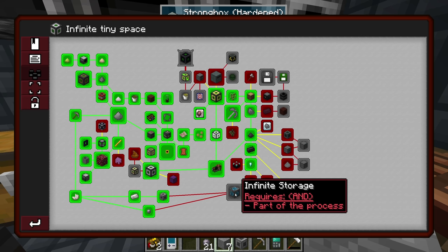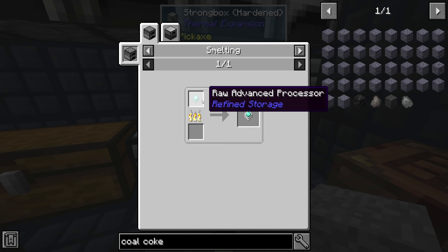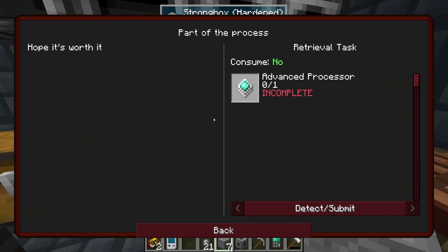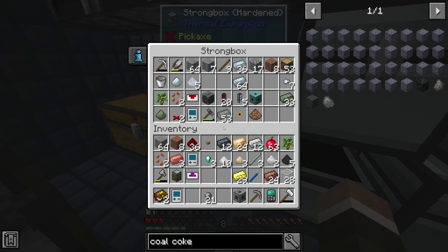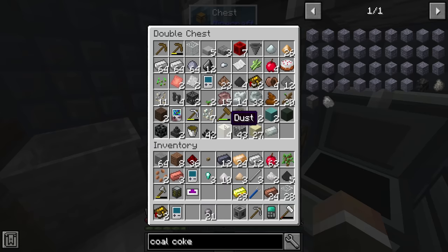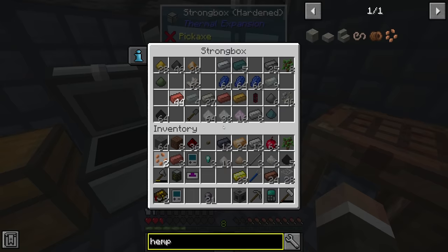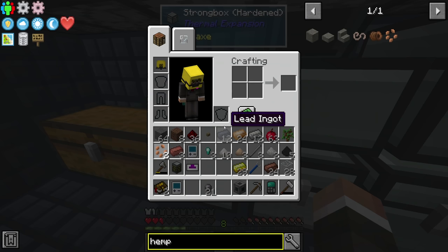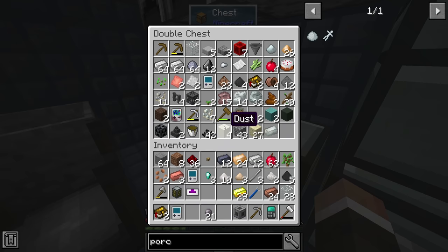The only quest left before we unlock infinite storage is to make one advanced processor, which is made by smelting a raw advanced processor. That raw processor needs a diamond nugget, redstone, silicon, and a processor binding — which is porcelain clay and two string. We're probably out of hemp, but we might have collected just enough at the end of last session. Let me check for the hemp string — we do have some left, but only one piece.